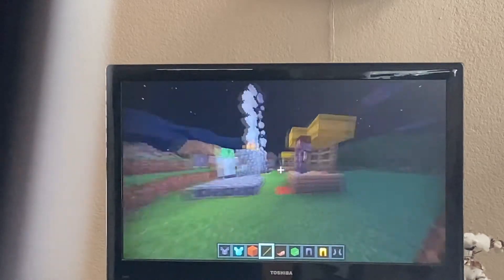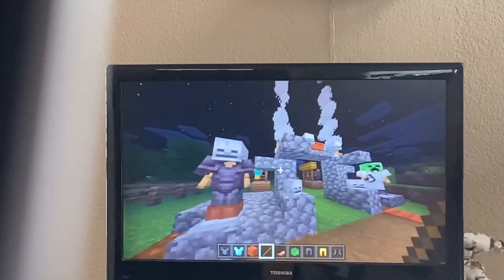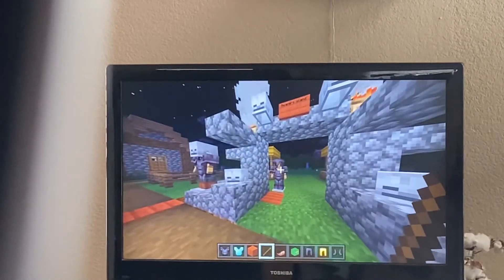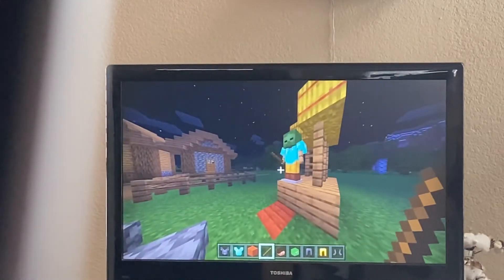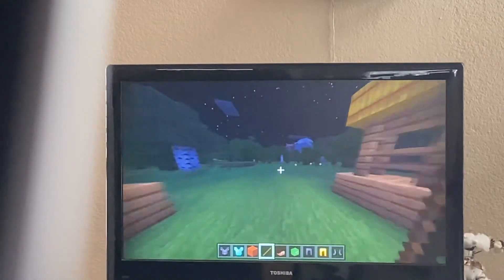Hey guys, it's Fair Thunder and today we're gonna be doing my Spirit Halloween Haunt Build Part 2. So far we have Crouchy, Butcher, Hauntress, Demoniac Dahlia, and Punctured Pete — that is what we did in Part 1. So this is Part 2 of our Haunt Build.